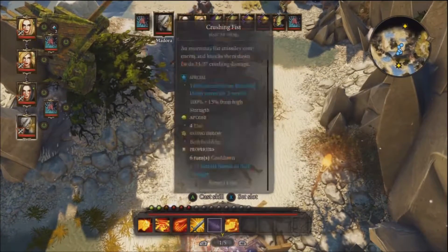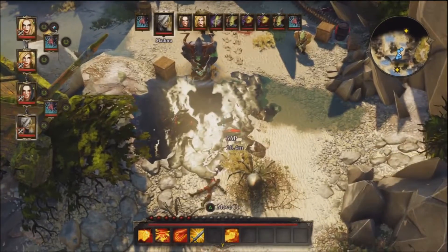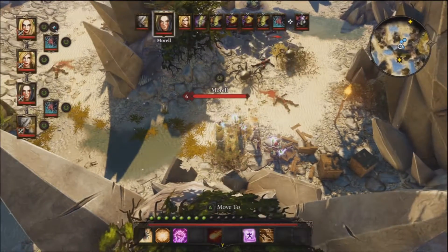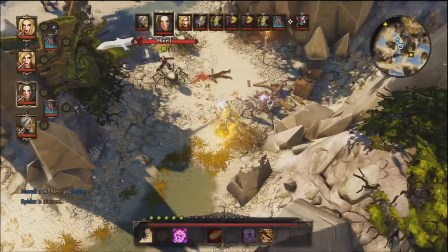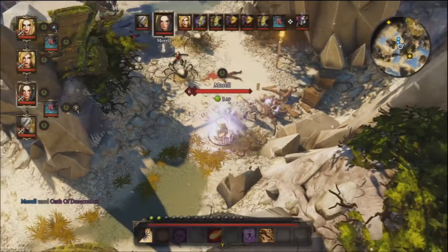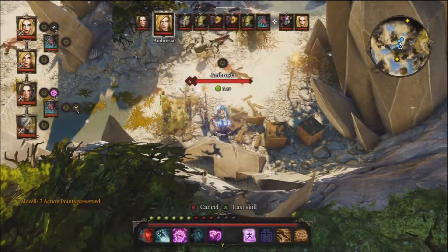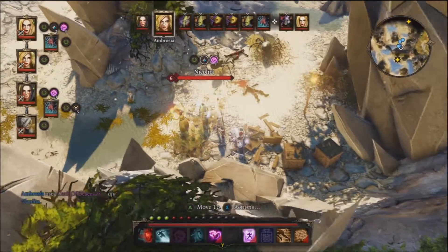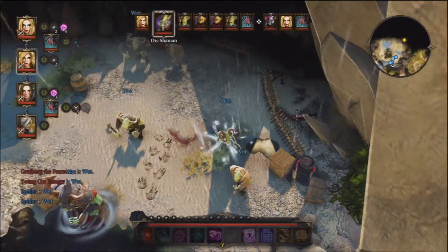This time I didn't do that — I just kind of brute forced it. I've got my summon spiders up front. I'm gonna have Medora hang back though, because there's a lot of enemies in this battle — probably six or seven — and I didn't want her charging in and getting wrecked. Even with the two new pieces of armor I grabbed for her, she's still not doing so great defensive-wise.